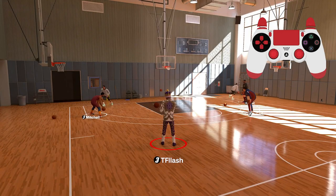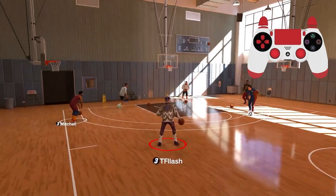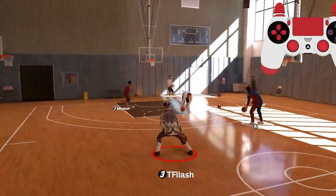For dribble style I would recommend you have on either Kyrie or Kobe, but if you can't, the next best thing is like Zach LaVine or Steve Nash. For skate moves, just use either Trae Young or De'Aaron Fox.